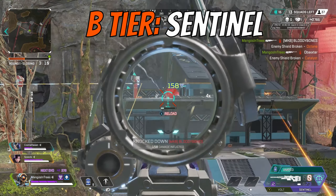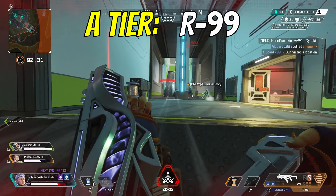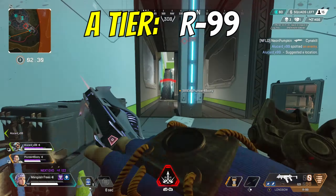Fourth in A tier is the R99. With the very slight buff this season — one extra bullet in blue and purple magazines — it's a tad bit better. But even without this buff, I would still place it in A tier. When you're first beginning in Apex, it's not an easy gun to use, but once you master the recoil, it becomes a menace in close range engagements. It can be flexed for some mid-range pokes at times, and since it shoots so fast, the one-clip potential is high. I would strongly suggest reconsidering this gun if you aren't using it in Season 15.